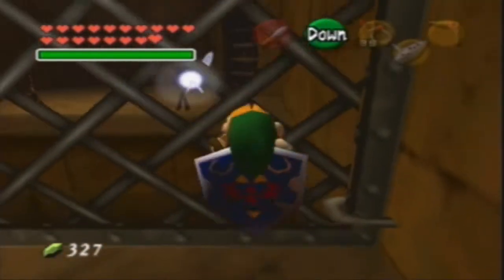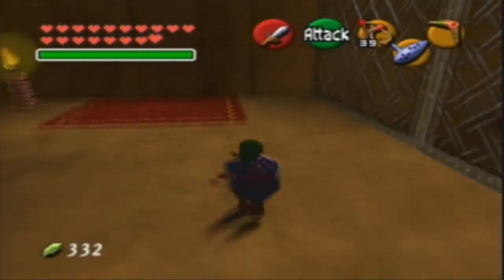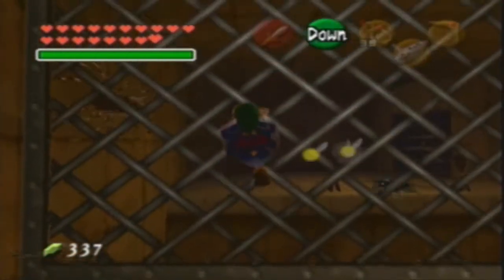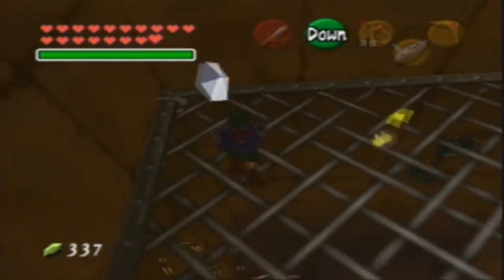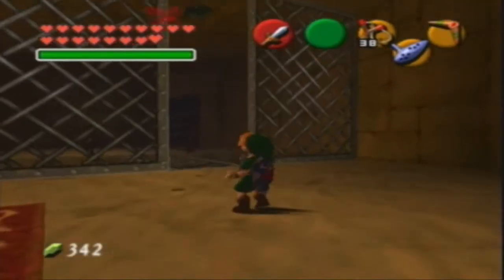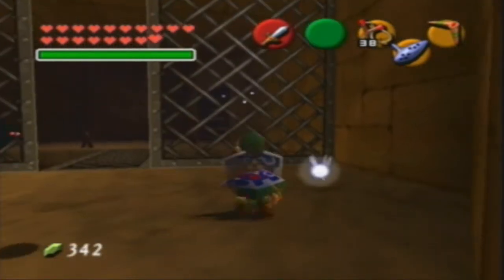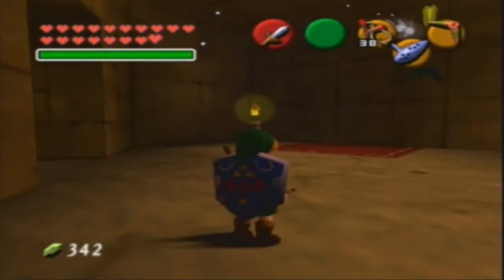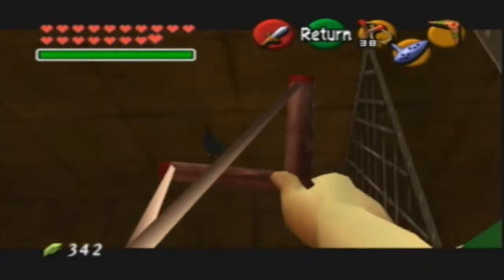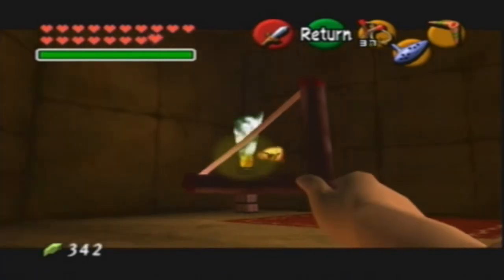You wanna watch out — and also watch out for the gold skulltula on the other side of the wall, because it can hit you through the wall. Keys can't, though. At least you're gonna flood in here and go to treasure — the fire keys. Once that bat goes into the torch and becomes a fire key, we can open this part of the room. And my gold skulltula! I reap the fruits of my efforts.